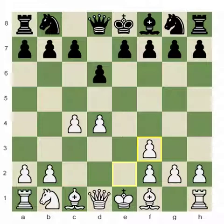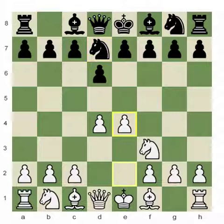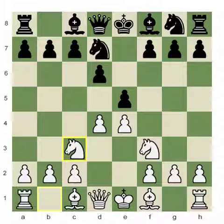We could tell that black has a much more solid pawn structure but white has the two bishops, so there's an imbalance — a very interesting way to play in the opening. After knight to d7, I chose to play e4, he plays e5, transposing into the Philidor, knight to c3.